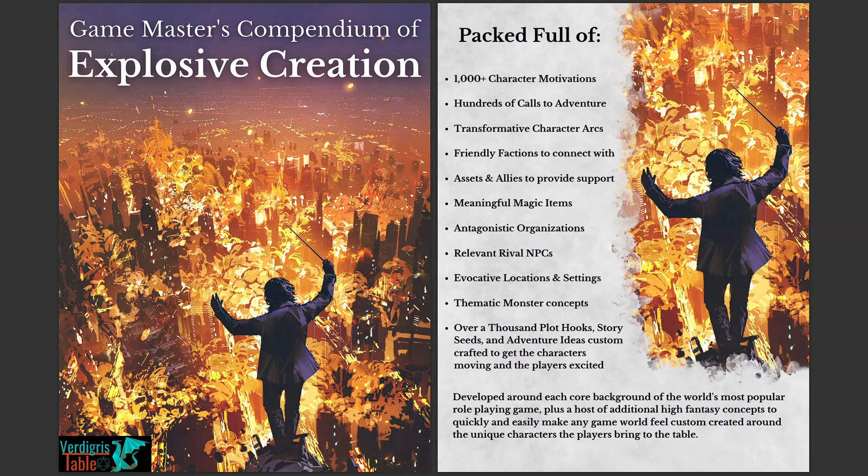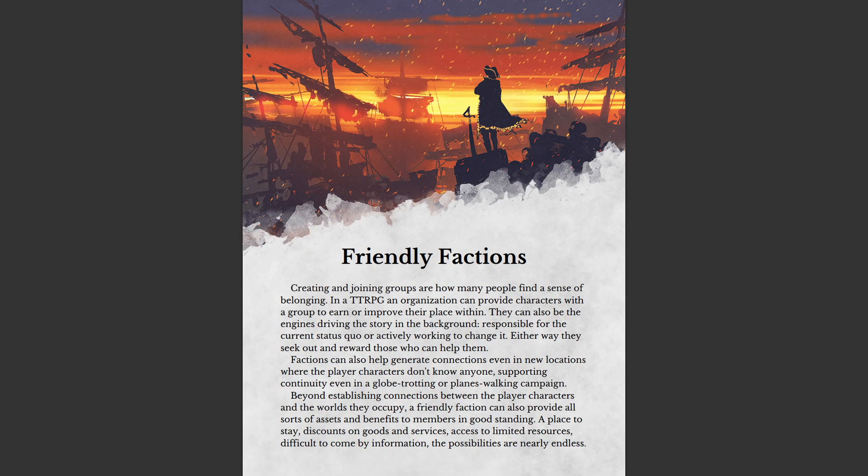That's why I'm making the Game Master's Compendium of Explosive Creation and including a table of friendly factions for each of the 50 character archetypes included within it. Factions are one of the main things making stuff happen within your game world. Evil-leaning factions like a Cult of Ancient Evil or the Army of the Hobgoblin King are covered in a different table, so here we're focusing in on friendly factions separately, because I've realized how functional and neglected they are in many adventures.